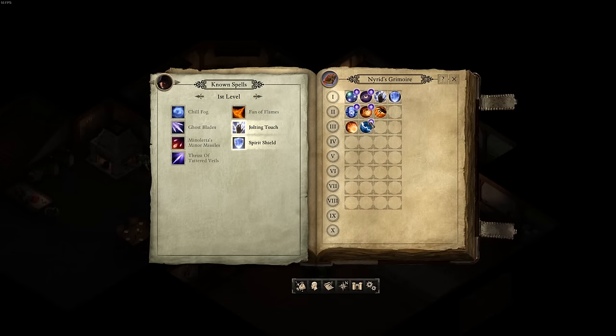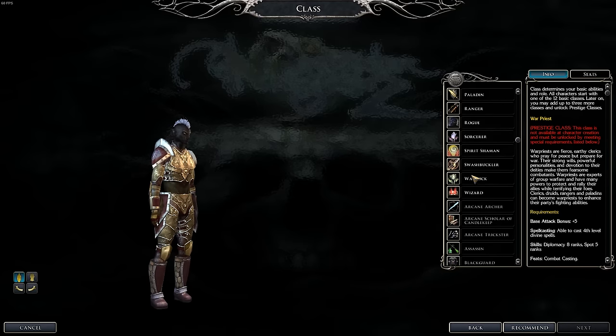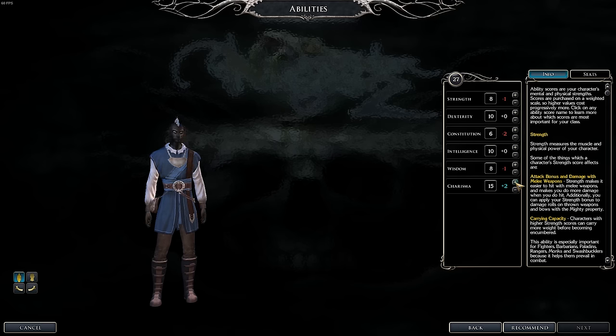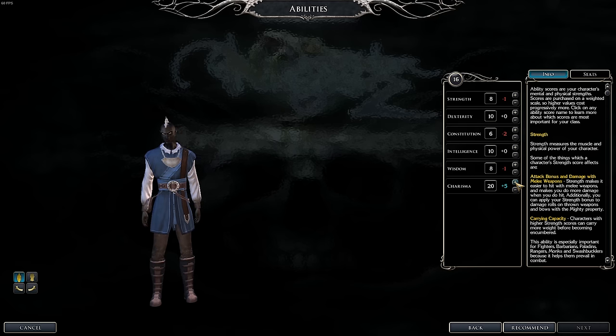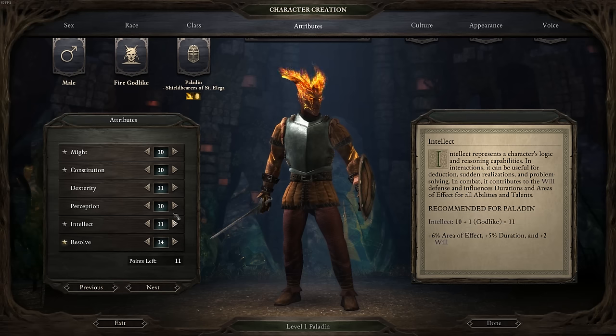Second, they disassociated class abilities from attributes. In D&D, ability scores are explicitly linked to class features. Sorcerers, for example, are forced to stock up on charisma since it determines how effective their spells are on the battlefield. In Pillars, attributes alter the base stats of each character in ways that are beneficial to every class.